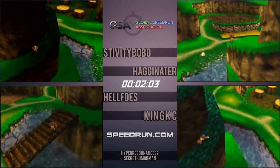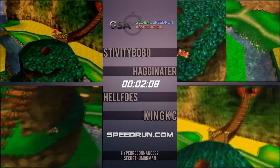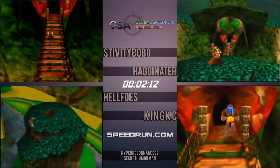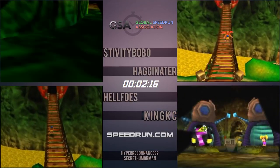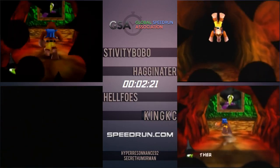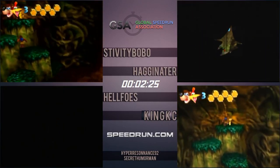A death in this game means you lose minutes of time. They're doing bottle skip right now, landing on that little edge of the platform — you can skip over it. But Agnes actually misses it, and that puts him in last. Hellfose was behind but got it. They're all done with Spiral Mountain and making their way to the first level, which is Mumbo's Mountain.